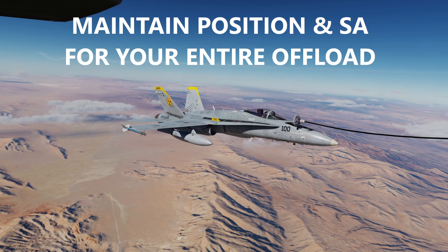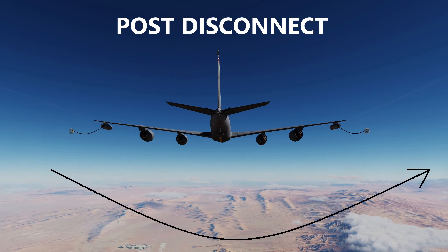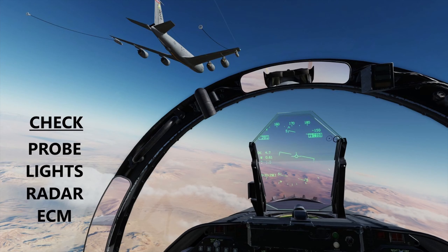Once you're connected and your offload has begun, maintain position on the tanker until it is complete. Once you've received all your fuel, throttle back, descend slightly, and check and clear the airspace around you before maneuvering into any other position. Once you've cleared the airspace, cycle to the right and move to the right wing of the tanker. Once you're clear of other aircraft and stable, retract the probe, set your lights as required, return to radar status, and emitters as required.